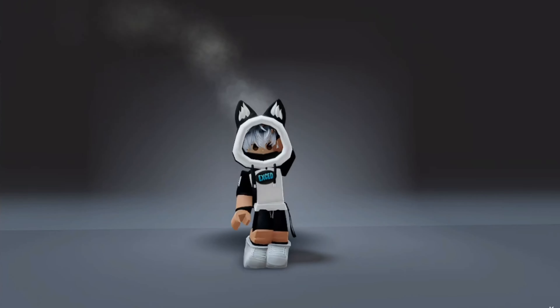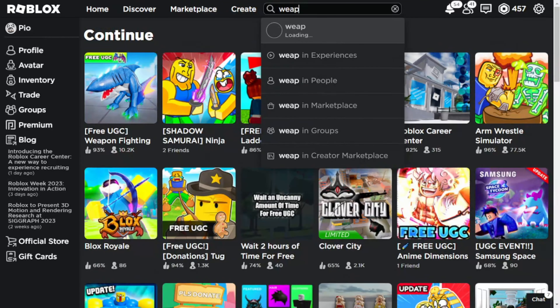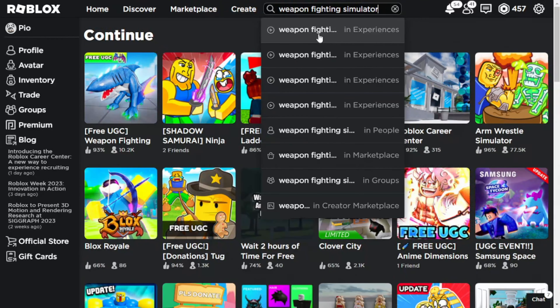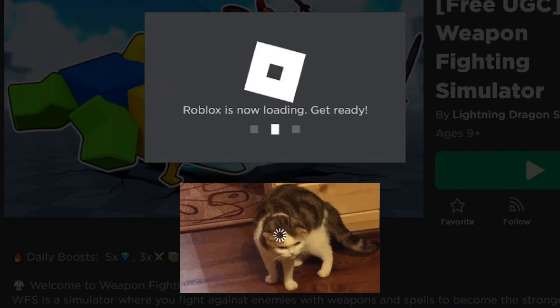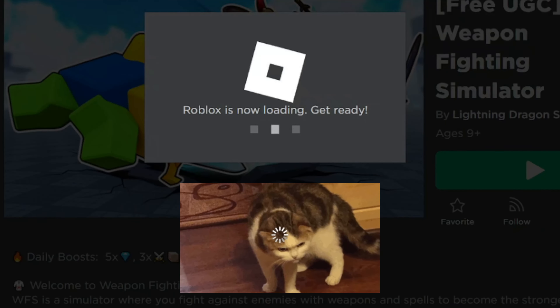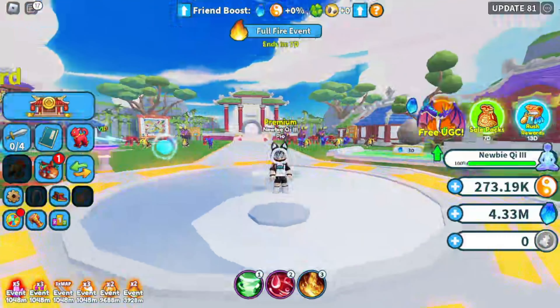Hello, I'm Exced. I will show you how to get new free items on Roblox games. Search this weapon fighting simulator game — on this game there are new free UGC items. These UGC items only have limited stocks, so go and hurry to get this free UGC item.